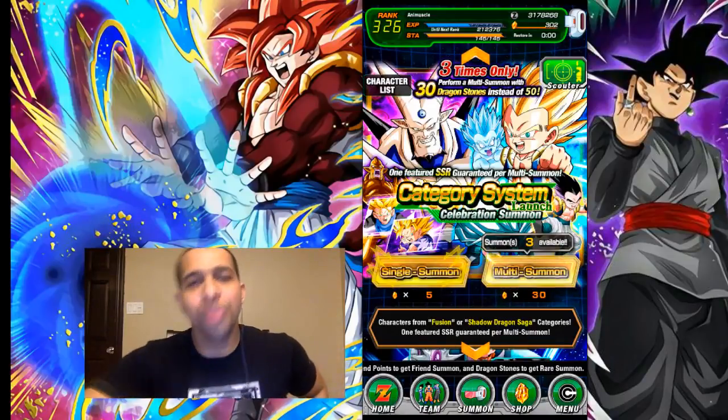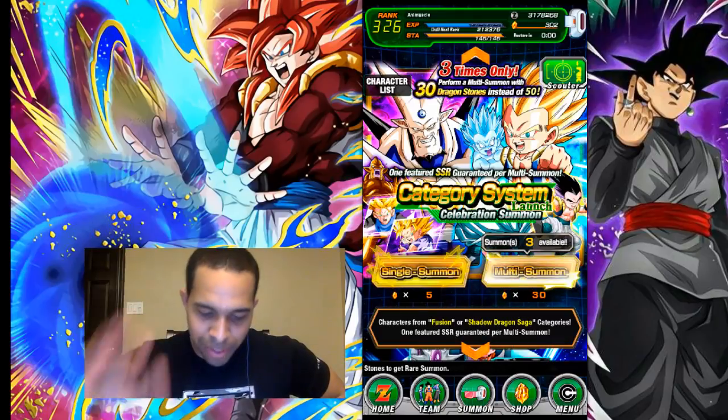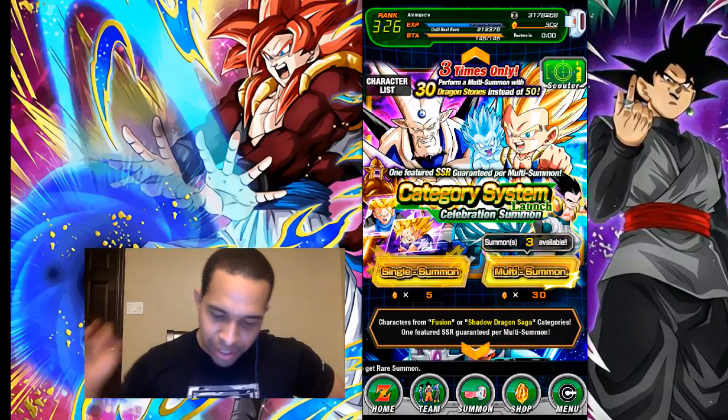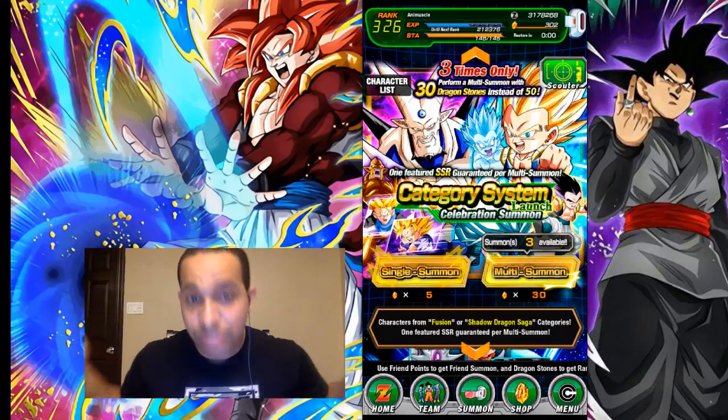What is going on guys, we're back with some more Dragon Ball Z Dokkan Battle and we are here to summon on the new banner that just dropped — the Category System Launch Celebration summons — because obviously we have the categories in the game right now.